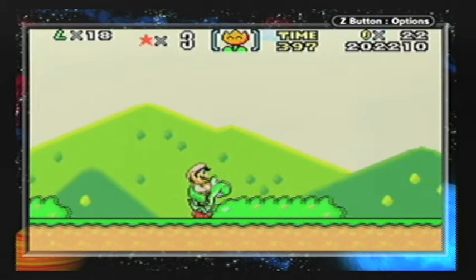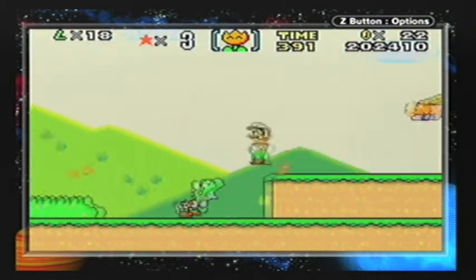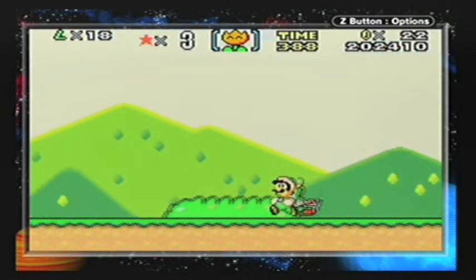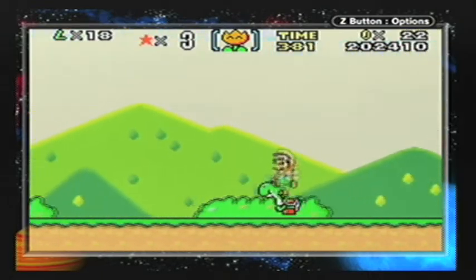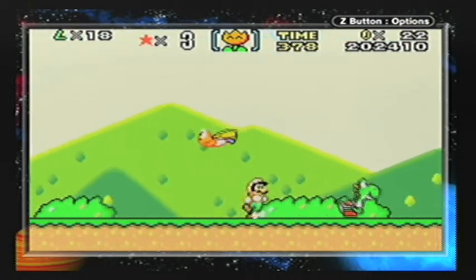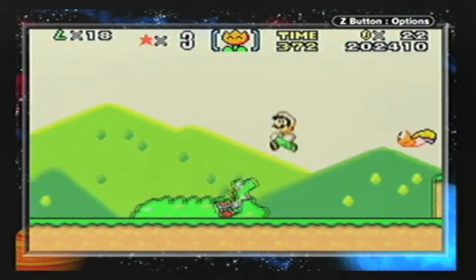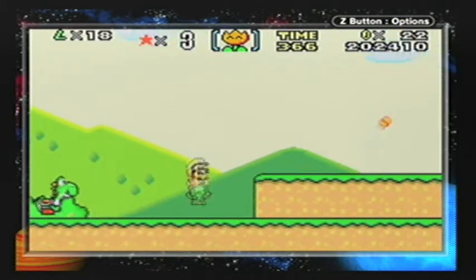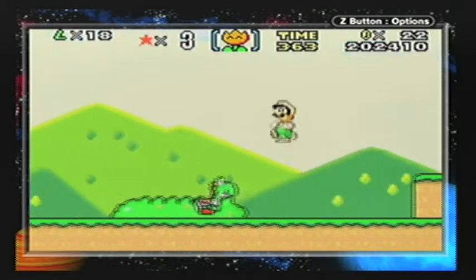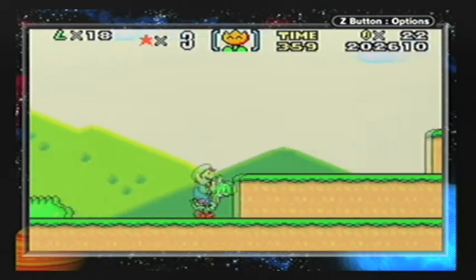This level introduces the cape. These are called Super Koopas — Koopas with flashing capes on their back. They'll give you their cape every time you kill them. There are more of them, so I'll show it later. I'll get the flower from there just to have it.